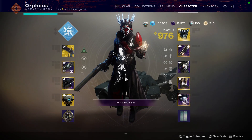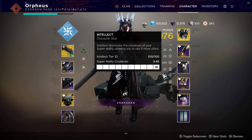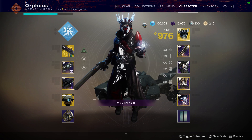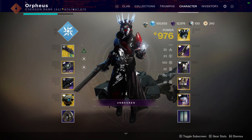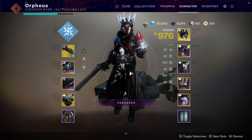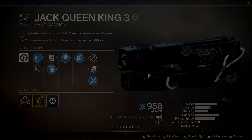Moving on to the armor setup, the main thing you will notice is I have 100 recovery, 100 intellect, and very low discipline. The big difference between my setup and other variations of this build is I don't feel the need to have extra discipline due to the synergy between Arcweb and Crown of Tempests. If I do feel the need to have ability cooldown reduction, I'll swap to a Jack-Queen-King-3 with Demolitionist to start getting grenade energy per primary kill.